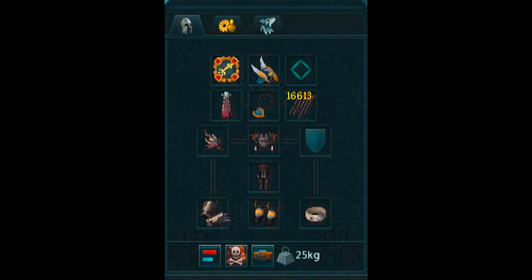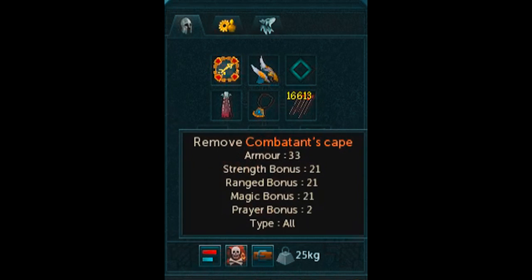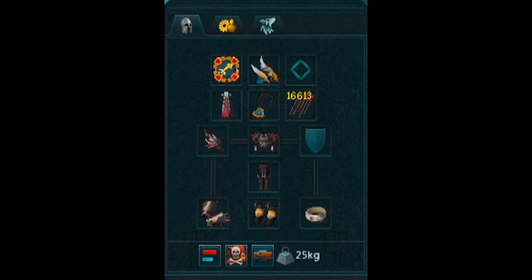First off, into my gear: I've got a sharpshooter aura, an armadyl helmet, a sign of life just because it's good to have, a Saradomin's murmur, and a combat escape cape — that's the same as any skill cape. Obviously if you've got a kiln cape that's better, but a skill cape will do. My main weapon is a royal crossbow with royal bolts.